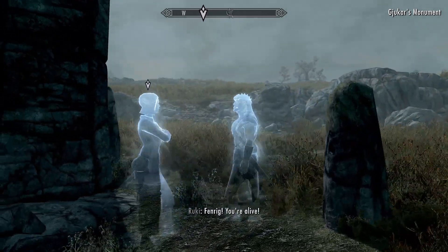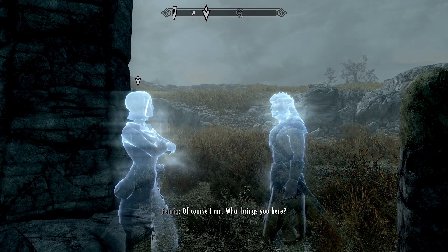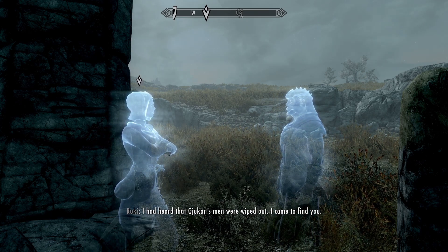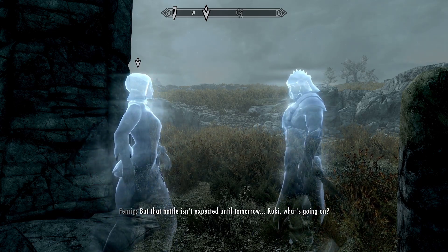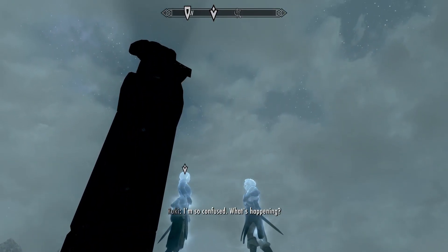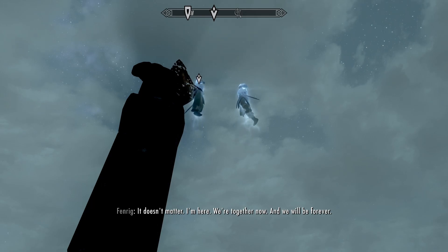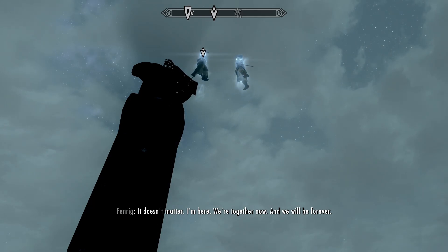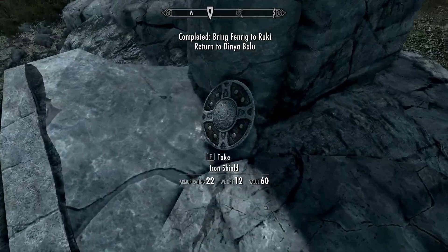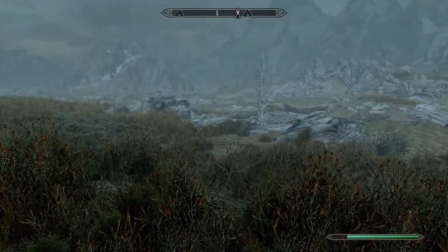The two of them are going to have their little chat. You're alive. Of course I know. What brings you here? I had heard that Yukar's men were wiped out. I came to find you. But that battle isn't expected until tomorrow. Ruki? What's going on? It doesn't matter — I'm here, we're together now, and we will be forever. Yeah, that final line is always delivered so creepily — 'we'll be together forever' is the kind of vibe I get off it. Just ultra creepy.